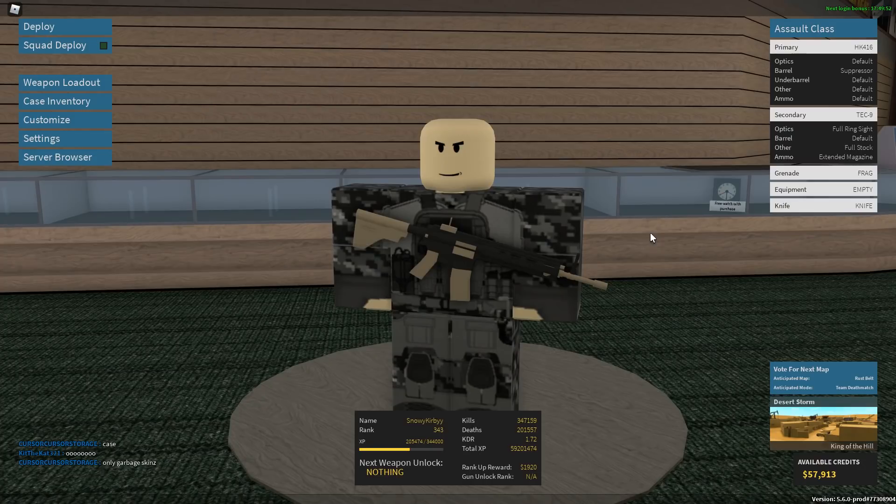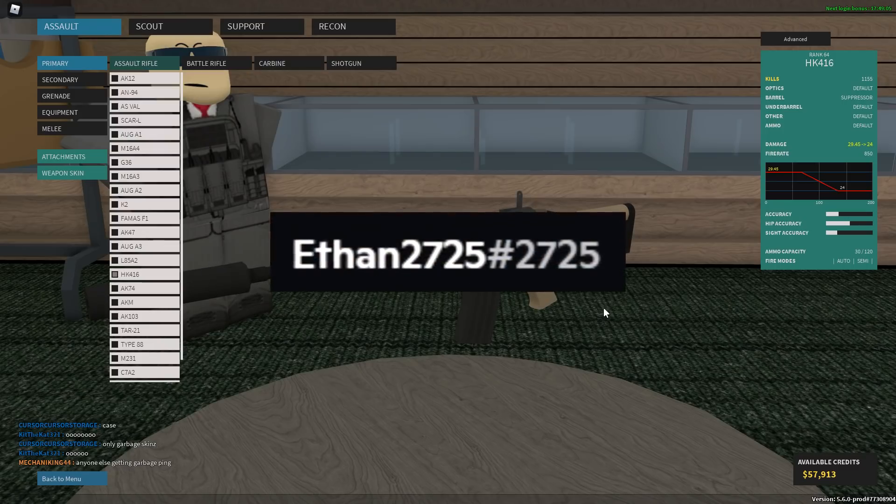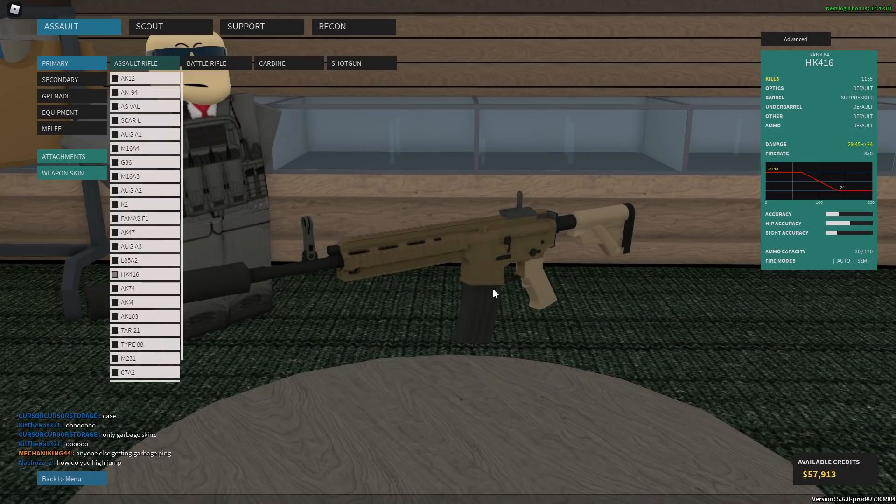Alright guys, welcome back to another video. Today we're doing another real life military loadouts video, looking at a specific unit inside the US Navy called SEAL Team 6, or Dev Group for short. It's a counterterrorism group, supposedly a tier 1 unit. Quick thanks to the person who brought me the idea, but let's get into it.